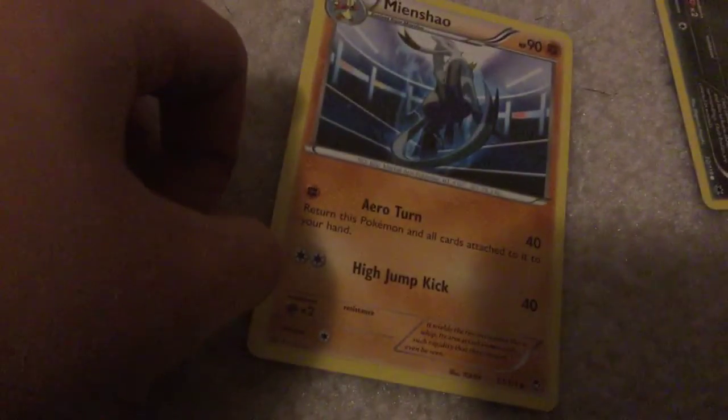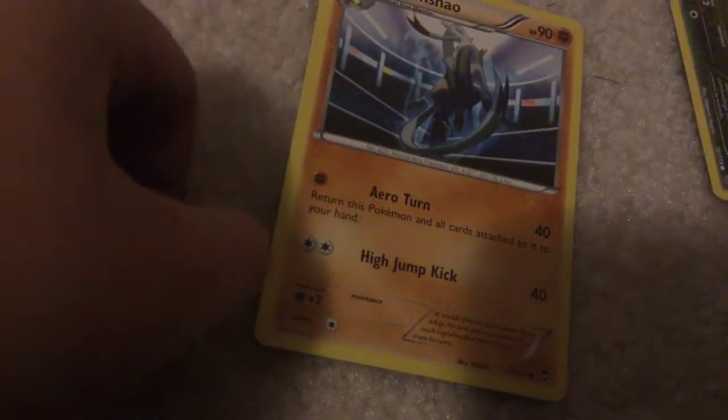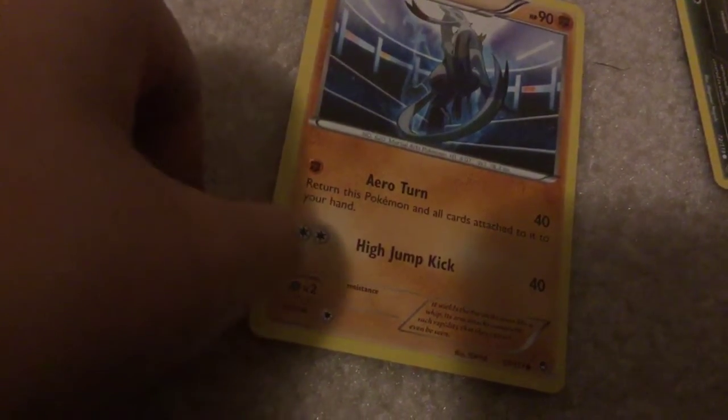Mienshao - Aura Turn: 40 damage. Return this Pokemon and all cards attached to it into your hand. High Jump Kick - 40 damage. Another Krogon.